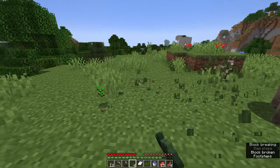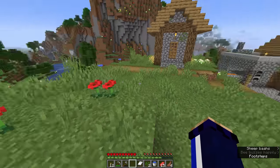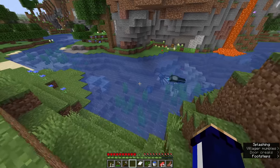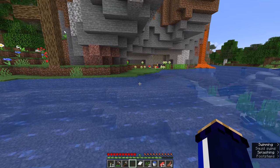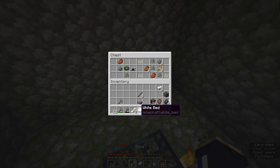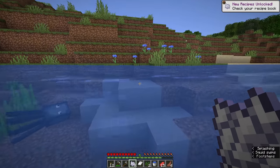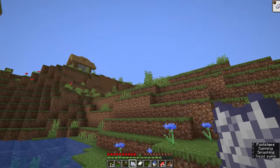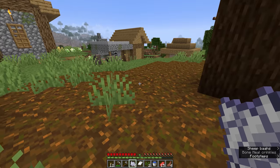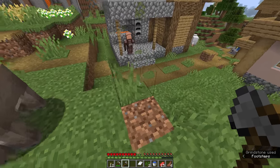Now that I've got four spruce saplings, I'm going to come up to this relatively unoccupied area above the village and plant them in a 2x2 with as few grass blocks obstructing growth as possible. Then I'm going to run back to grab the bones from the spawner chest to use as bone meal. We've got three bones — that's nine bone meal — hopefully enough to grow these trees. One, two, three, four, five bone meal — and we've got a massive spruce tree, decorating the ground with podzol.